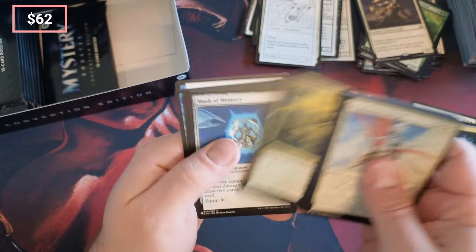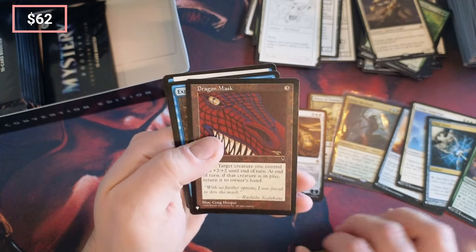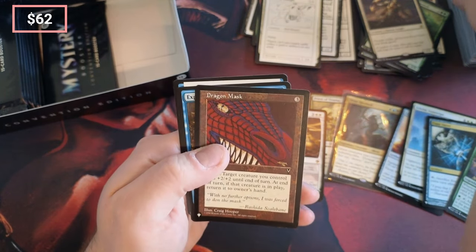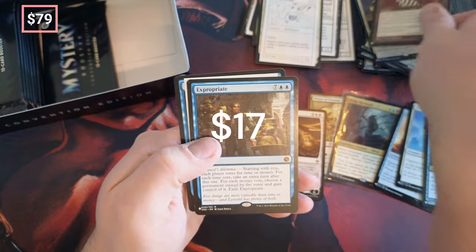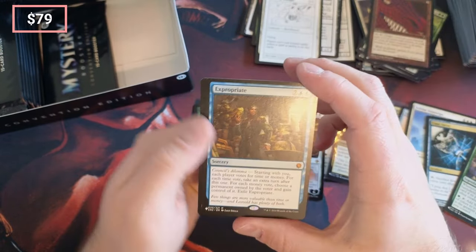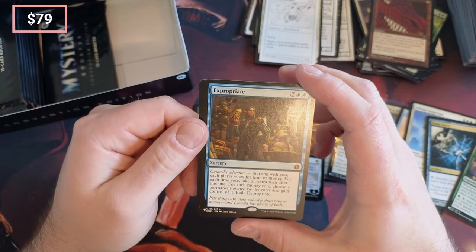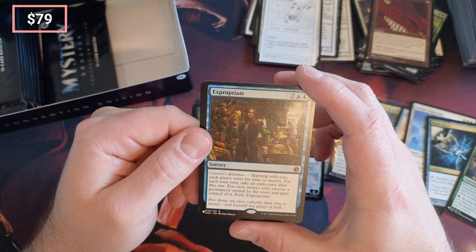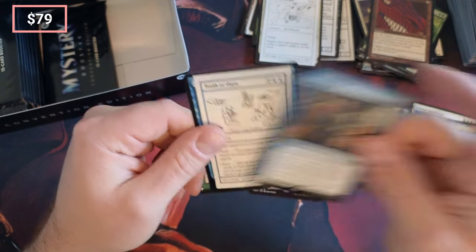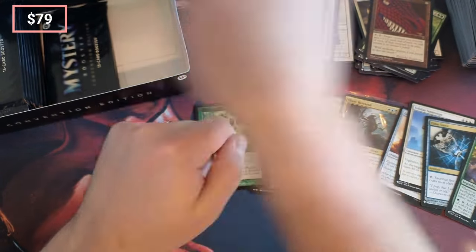Visionary Mask, Dragon Mask — love the art on it. Expropriate — 'Each player votes for time or money. For each time vote, take an extra turn after this one. For each money vote, gain control of a permanent.' Seems pretty crazy, costly though.